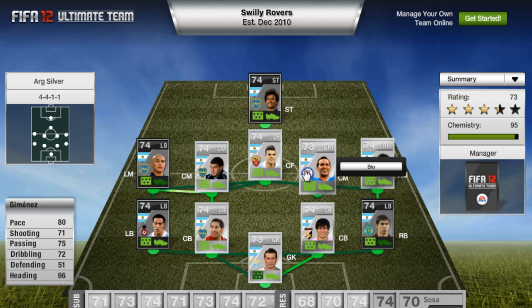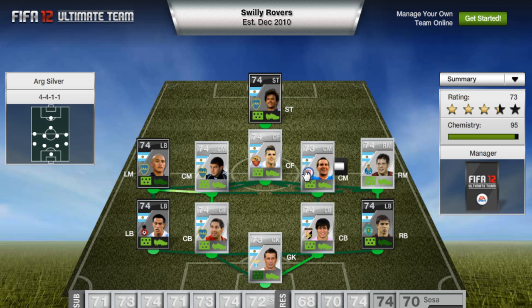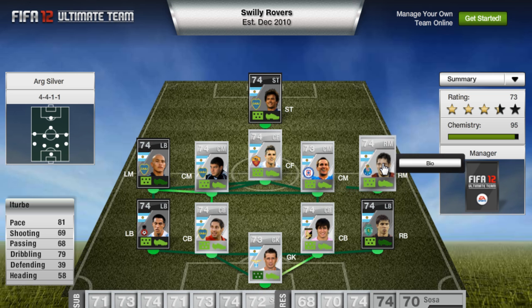There's also Gimenez here who has 80 pace, which looks pretty decent. With a lot of silver teams guys, they're built around pace - people build gold teams around certain themes, but when it comes to bronze and silver teams they get an advantage by building pace-heavy squads, and that's what people generally do.